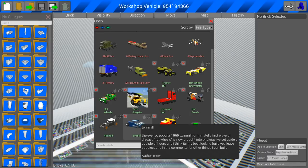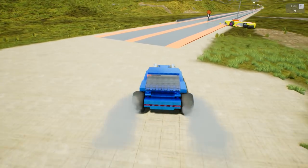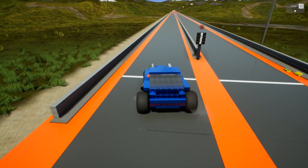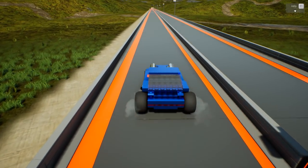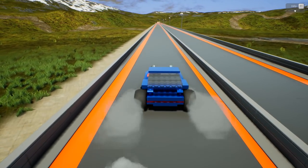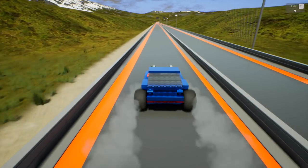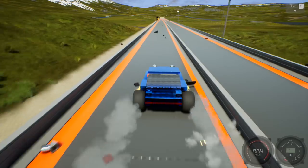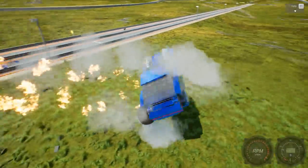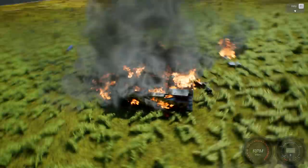Let's try this twin mill thing — 1969 Twin Mill. Okay, let's see. This thing looks sick. It's dragster-worthy. Holy smokes, you cannot control this thing. Look at it bouncing! This thing's gonna crash and burn. I can't see how fast I'm going. We're at 260... 300! We went 320! We hit 320! It's on fire, man! Holy crap, we hit 320. It went faster than the dragster!